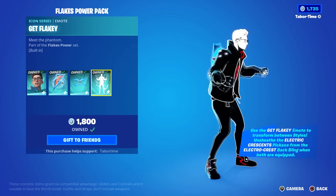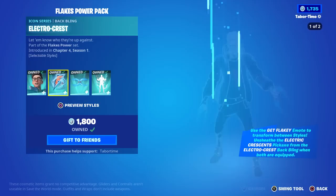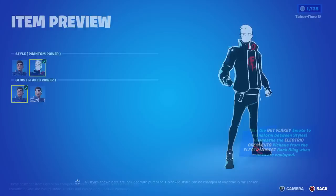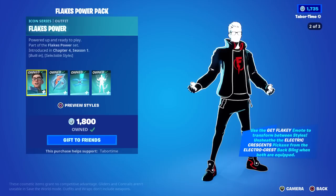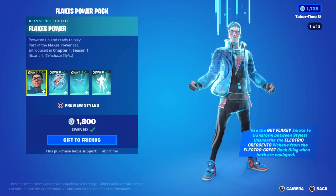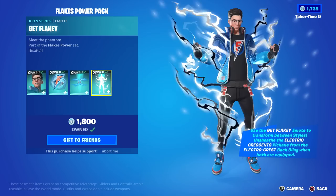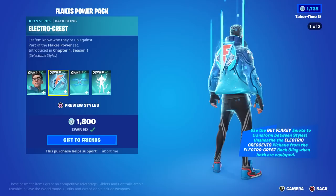For 1800 V-Bucks you get the skin, the back bling, the pickaxes, and the built-in Get Flaky emote. If you're on the fence, I highly encourage you to watch my gameplay and review, because I think this is one of the best built-in emotes in the game. It will transition you from the Flakes Power default style into the Phantom Power secondary style, and all your accessories — your back bling and your pickaxe — will transform as well. You can enjoy every single style in-game at will without backing out. Do the emote to switch styles in a full combo and do it again to go back. Not all built-in emotes do this for accessories — the fact that this one does is perfect.